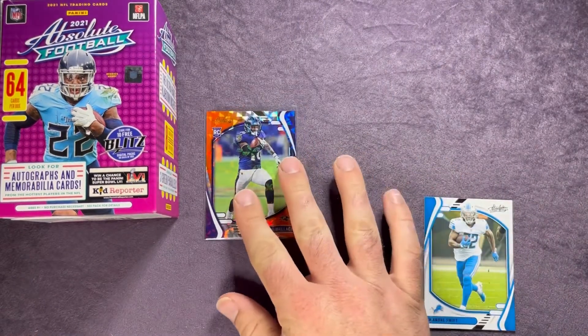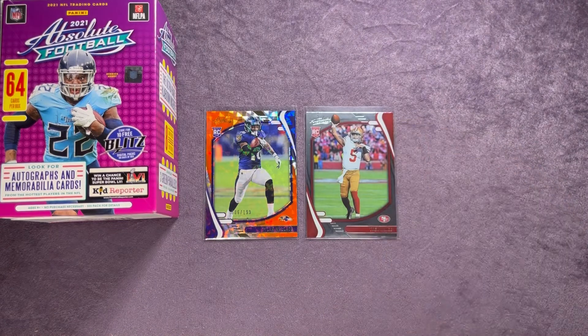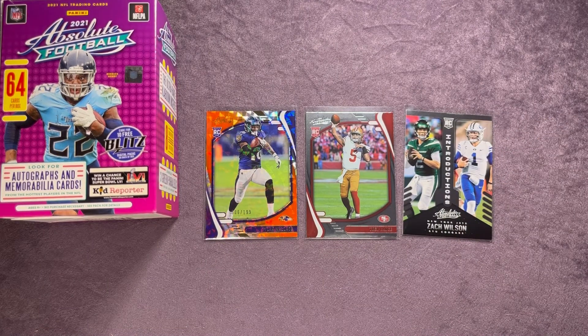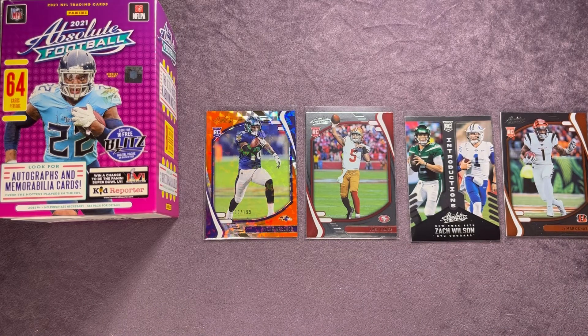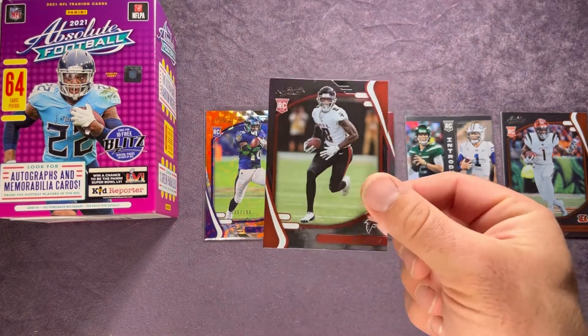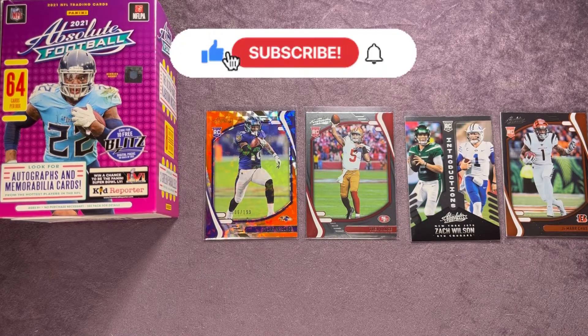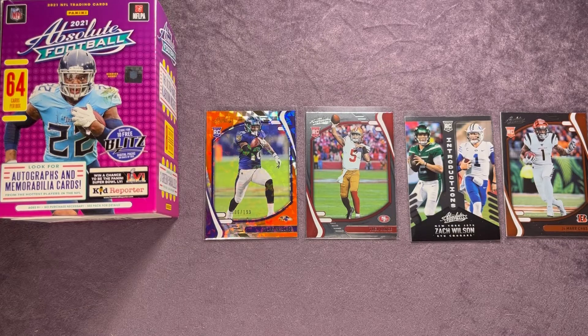That's numbered to 199. We also got some other nice ones — Trey Lance, a nice rookie quarterback, Zach Wilson also a rookie quarterback, and Jamar Chase. We also got Kyle Pitts — one of the top picks from that draft class — in the last pack. Let me know in the comments below what you guys think of these Absolute blasters. Also, if you haven't already, make sure you get entered for the giveaway going on right now — you can win some free sports cards. All you have to do is click subscribe below.